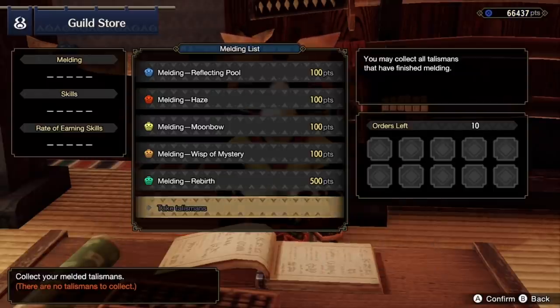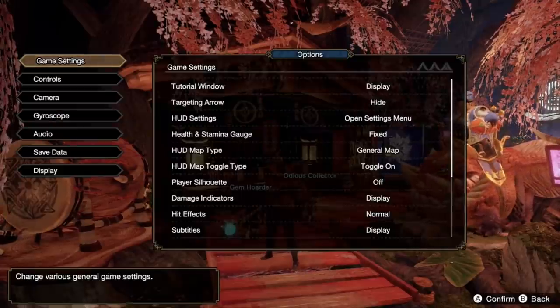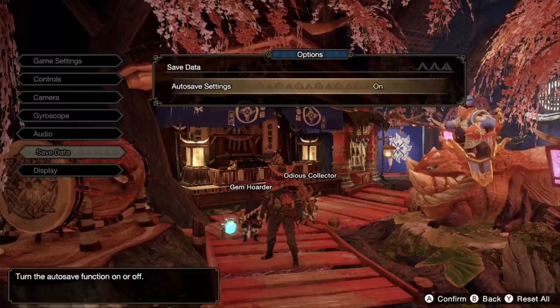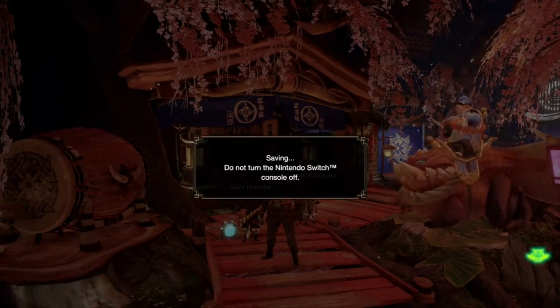The reality is this is a very very cost effective way to meld talismans until you get what you want — that is of course if you're willing to do it. If it's so easy and so effective you might be wondering why aren't you telling me how to do it and why are you saying 'if you're willing' if it's so good? Well that's because there might be consequences on a dev level, or more likely on a personal level. Let's ask three very important questions in regards to this method, starting with: is this an exploit?